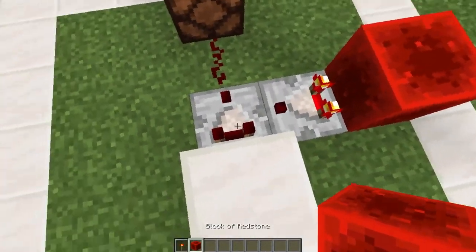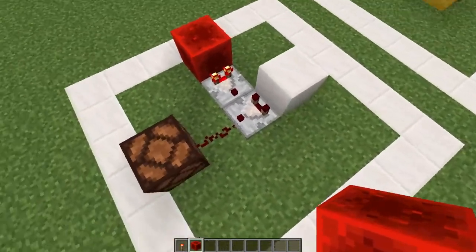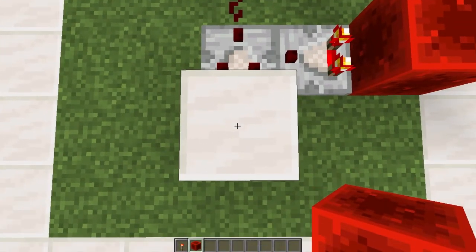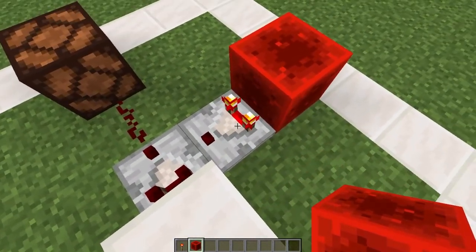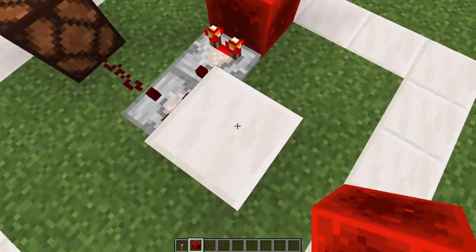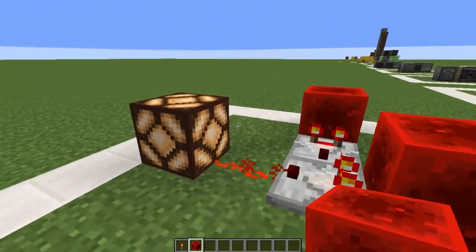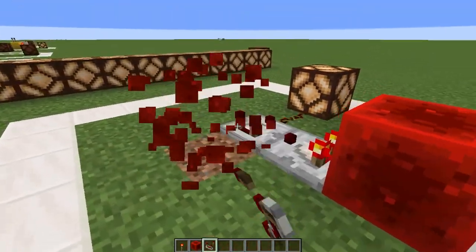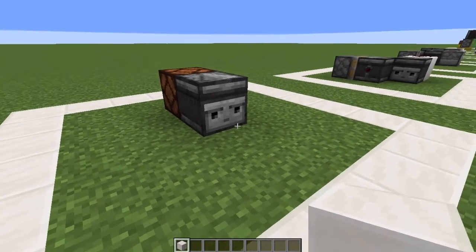Another neat thing you can do with comparators is have a comparing output value. With this comparator, because this block emits zero power, there will be zero power output since it does not match the input value coming from the side. But if I put the same power value as the output for this comparator, it powers the lamp. So it only matters what power this block is set to.